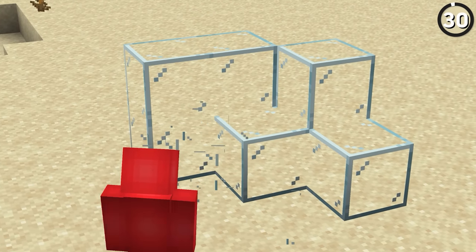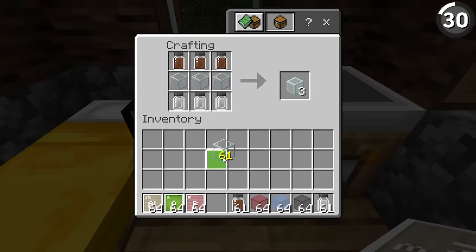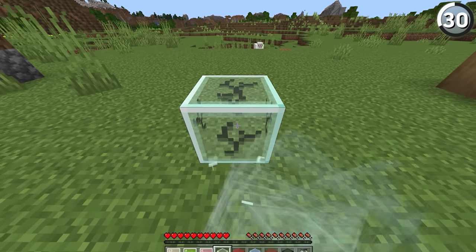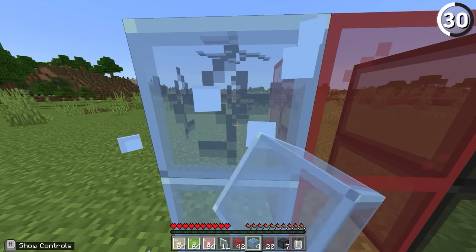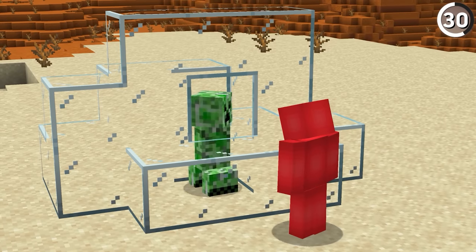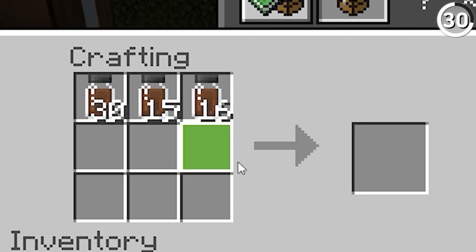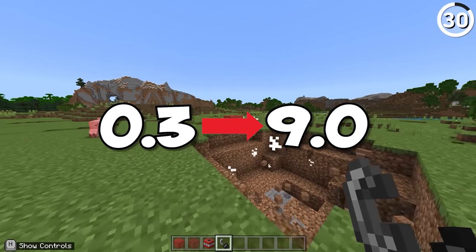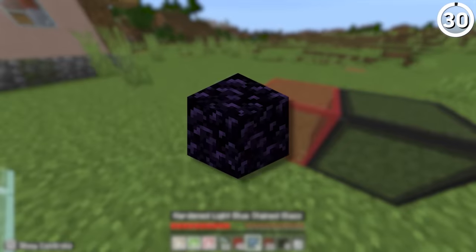When you break glass with your fist it's supposed to drop nothing — so why does this work? Using chemicals, we're able to create hardened glass. With this, it'll take longer to break than normal glass, but it'll drop itself when broken by any tool or hand. And it isn't just us who has trouble breaking this glass — creepers have issues too. Even though a regular glass block has a blast resistance of 0.3, when we use aluminum oxide and boron trioxide to make hardened glass, it now has a blast resistance of 9 — harder than any building block that isn't made of obsidian.